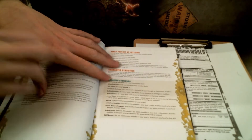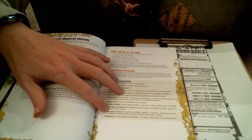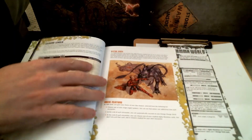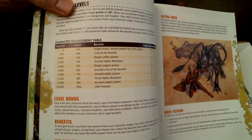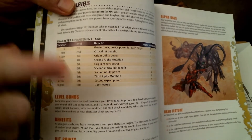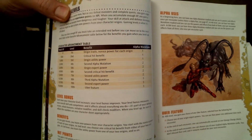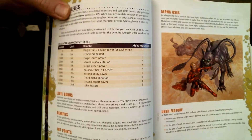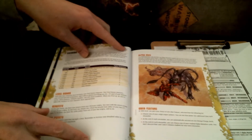That explains why these defenses are there. Then you have speed, initiative modifier, attack bonuses with weapons or powers, different skills, and at 10th level you get an uber feature. There are also alpha mutations — lots of fun, wacky things.